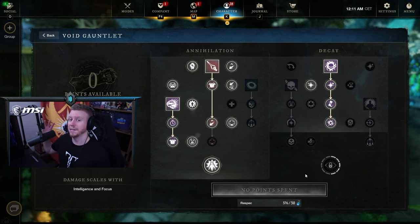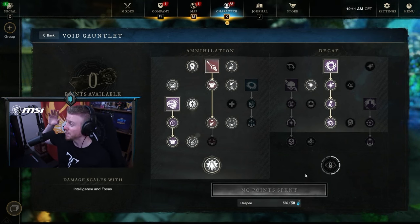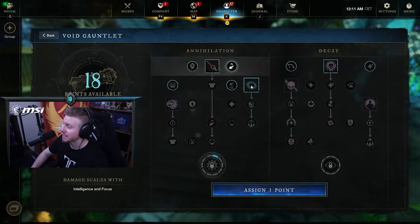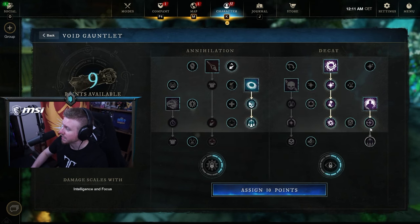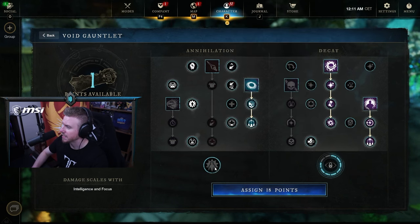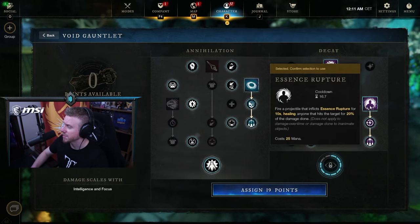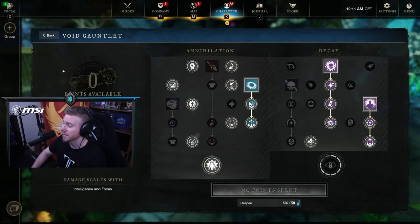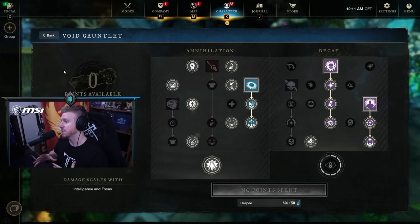Lastly, with the Void Gauntlet, we're going for an Opal gem. However, if you're going to be healing with the Void Gauntlet — running Orb of Decay, Essence Rupture, and that style — I think a Diamond is worth it just to get a little extra healing on your Orb of Decay heal, your Voidcaller passive, and your Essence Rupture. So Diamond for healers, otherwise go for an Opal.